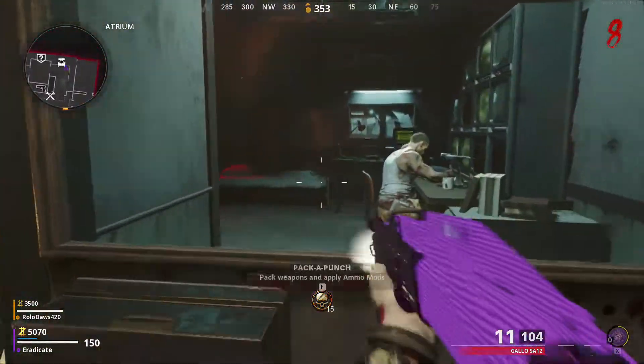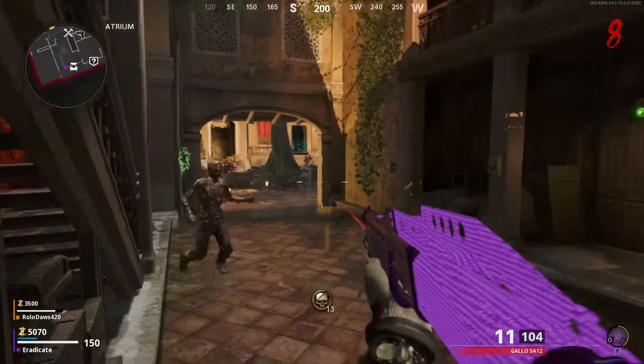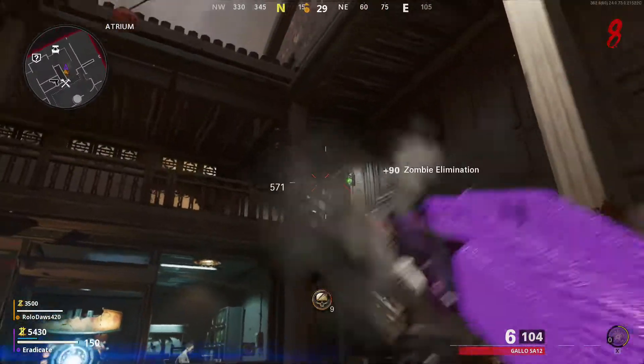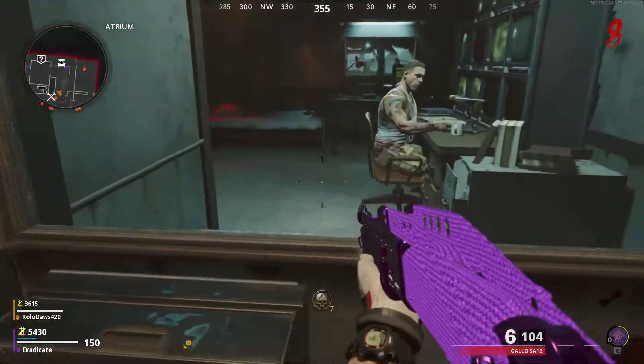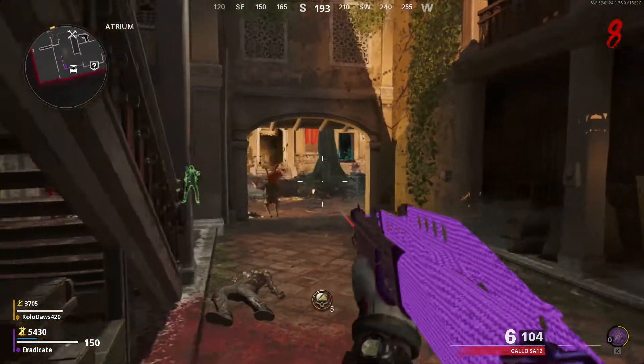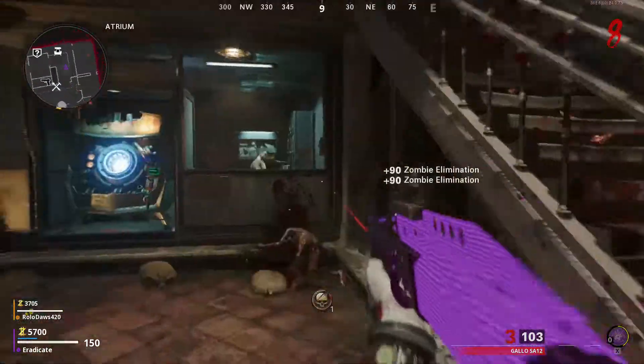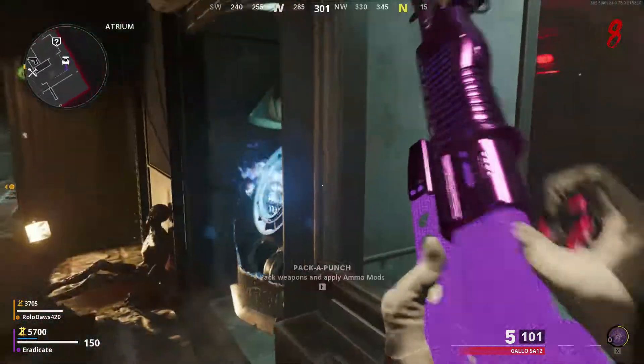In this guide series I'll be showing you guys how to complete the Firebase Z easter egg. First, you want to talk to Ravnoff and then go and turn on power — go and turn on all three generators to activate power around the map. If you don't know how to do that, go and check out the video in my description down below. Once you've got the power on, go and talk to Ravnoff again.